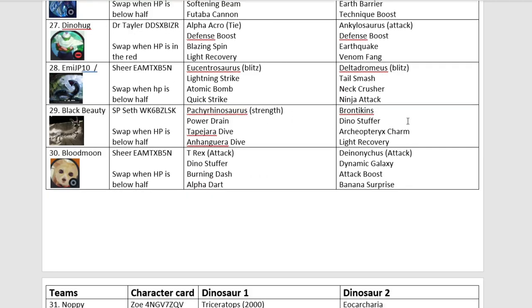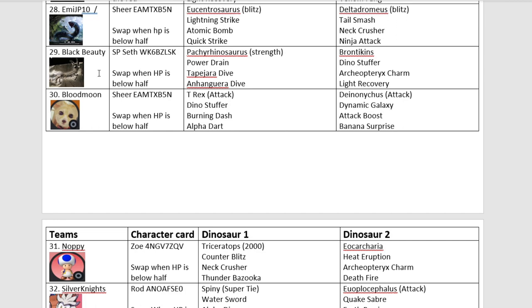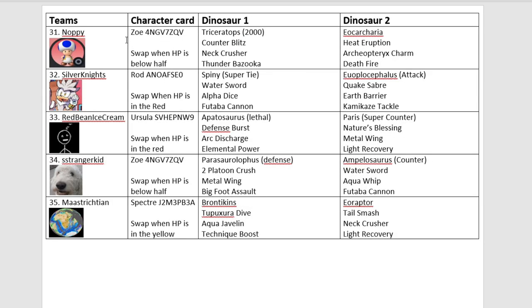Emi-JP10 really surprised a lot of people in the last tournament, did so well, almost got to the final. Coming in with Eucentrasaurus and Delta Dromaeus. Coming in at number 29, we have Black Beauty with Pachyrhinosaurus and Bronthekens. Returning once again, we have Blood Moon with T-Rex and Deinonychus. We saw the damage that T-Rex did in the last tournament, although again, having a secret dinosaur in second — not really convinced. Number 31, we've got Notebeat, with the Orange Triceratops and Eocarcharia.